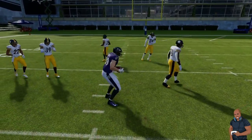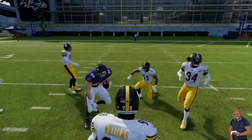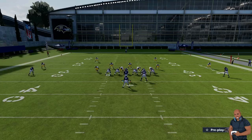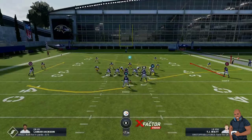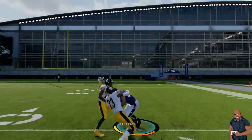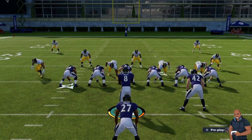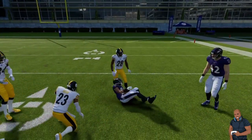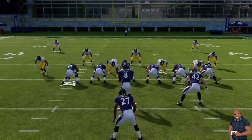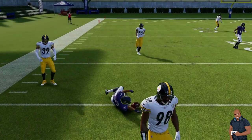The quarters defender is going to drop out onto the flare route, which you should never audible out of when you run this play. A lot of people like to run max protect — that is not going to work. You have two options: the flare route or the flat route run by JK Dobbins, and the overall route by Mark Andrews. Do not try to throw the comeback route just to throw it — it is not a high percentage throw unless they are playing Cover 2 Hard Flat. Just hit the flat, there's nothing wrong with getting seven to eight yards. Play smart.